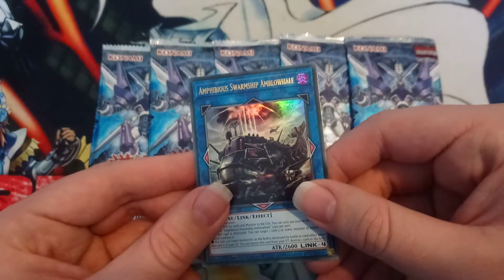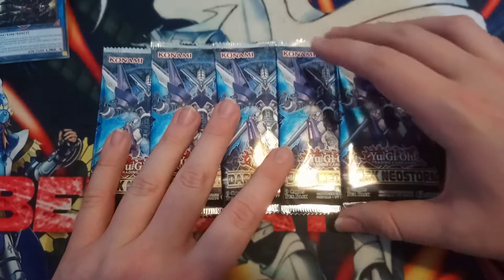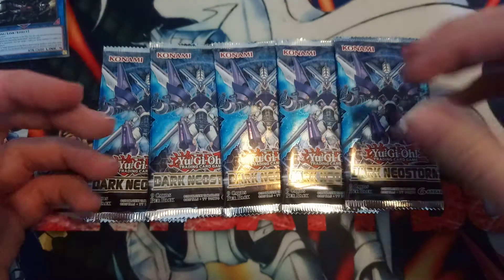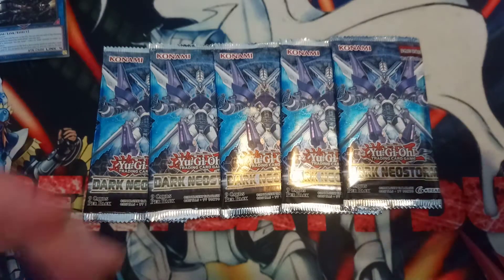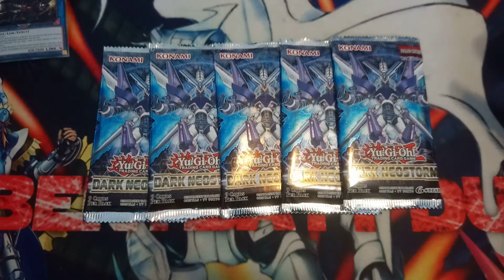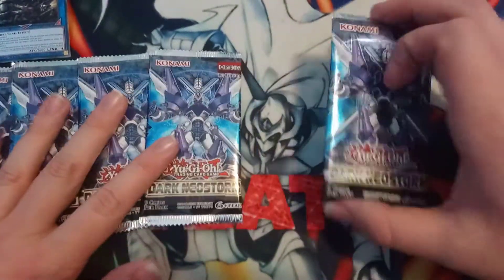We got the new promo, the Amphibious Swarm Ship and Bohol Ember Whale — it's an alright card, not great but it can have its uses. There's a card in here I really want: I want Signet Mining, I want the Orca Stinger gear super for my budget Orca stack. I want Destiny Hero stuff, Signet Mining recurrence cards, Mystic Mining, Crackdowns — this set is great and I definitely suggest buying more if your locals has kits left.